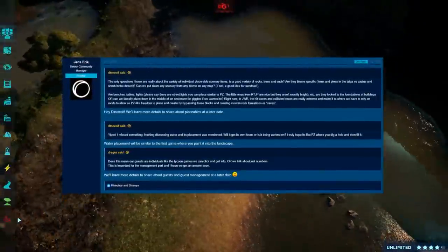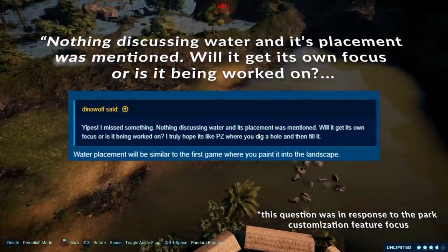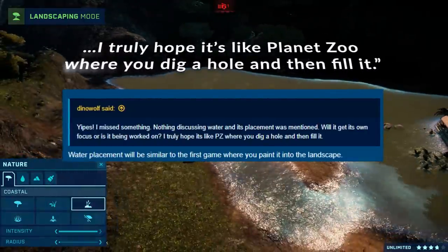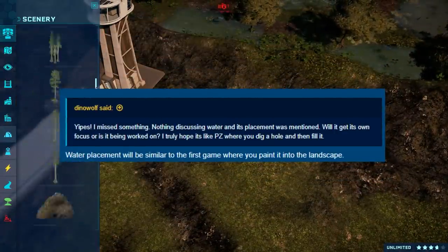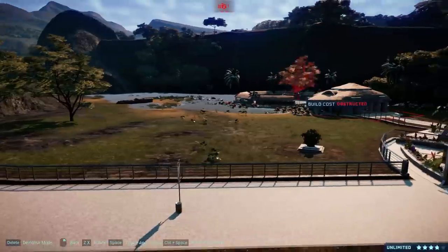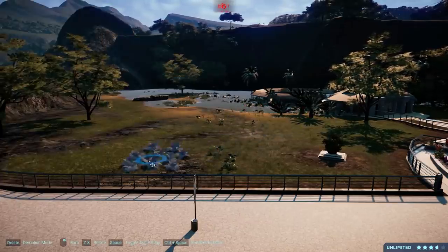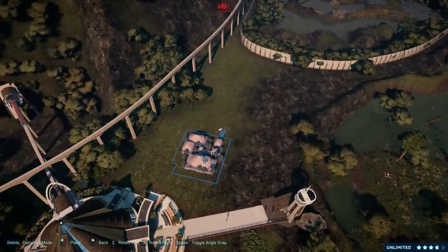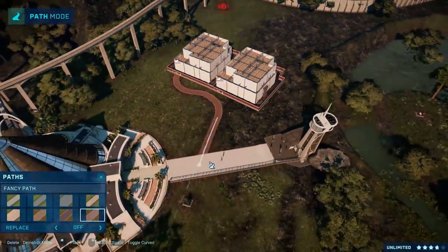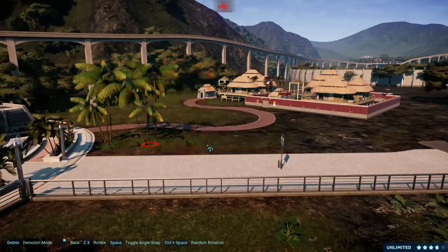I don't think I need to stress how important water placement is with the Mosasaurus on the horizon. DinoWolf asked whether water placement would get its own feature focus, hoping it would be like Planet Zoo where you dig a hole and fill it. Jens Eric, the community manager, replied that water placement will be similar to the first game, where you paint it into the landscape. This is somewhat problematic, considering we have the Mosasaurus coming and we'd ideally be able to build a natural lagoon, instead of plopping down a pre-made tank. In the first game, water had only one depth and no volume, so small dinosaurs would literally just walk underwater — that is not something we want to see in the sequel.